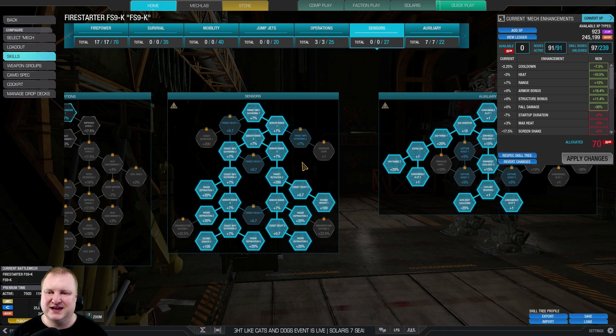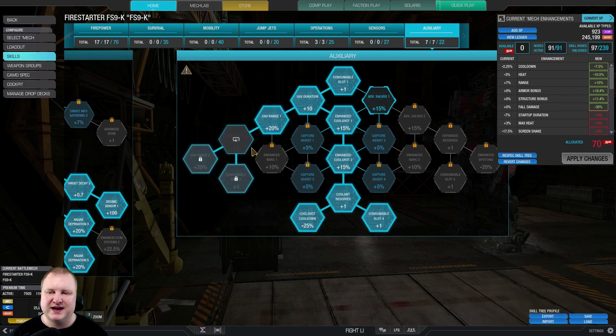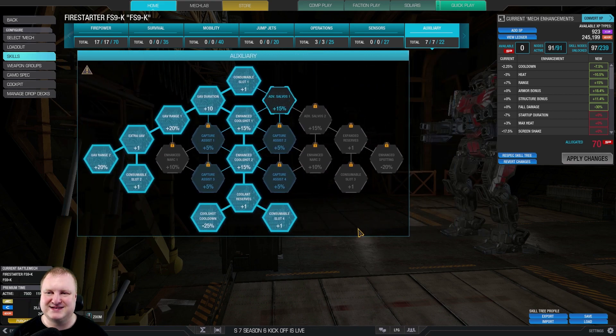Keep in mind this doesn't change the fact that if you're standing under a UAV, you're going to have a bad day. For the auxiliary tree, I actually decided to go double coolshot with coolshot cooldown. I recommend you consider going double UAV, or at least take one UAV and invest the other points somewhere else. UAV can be quite beneficial, especially in a 1v1 — for example, against a King Crab. It's really helpful for your teammates to always know where the enemy is and to send some long-range love your way to help in a duel against said King Crab.